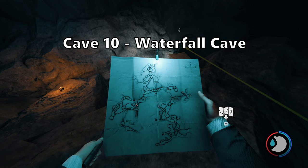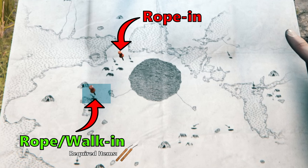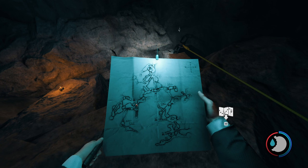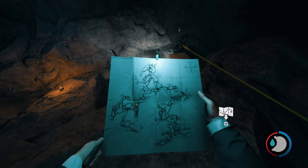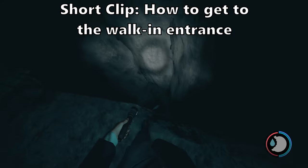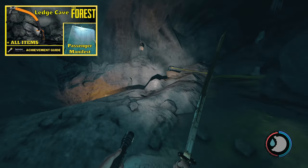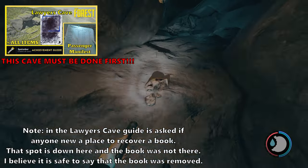Cave 10 — Waterfall Cave. There are two entrances to this cave. You will need to destroy a wall in the lawyer's cave to get to the second entrance. The most important item in this cave is cassette tape three. This item will unlock an achievement once you pick it up if you've been following the videos in order using the playlist. The other items located in this cave are: a Bible page and an artifact sketch. If you've collected 'Beneath the Limestone' in submerged cave, it will not show up here. There are no passengers in this cave. I also recommend doing the other caves first — dead cave, hanging cave, wet cave, baby cave, submerged cave, lawyer's cave, and the ledge cave. There is a card in the top right corner that will take you to a playlist.